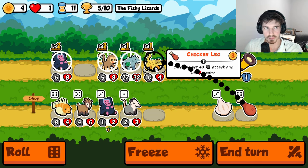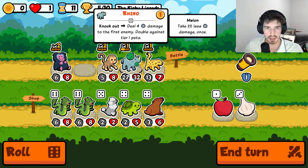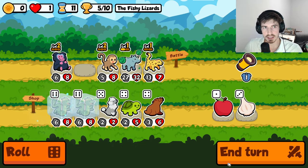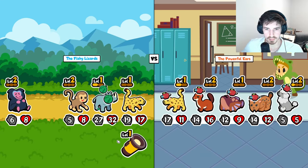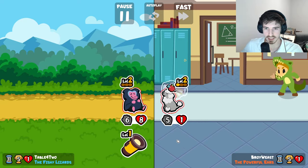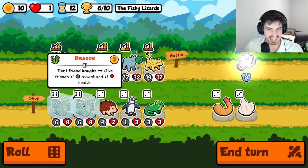Honestly, let's go leopard — this is a leopard kind of angle, I'll stand by that. But we got these guys. I mean, poodle would be pretty good. With two dragons, that might be the pivot we need. We're alive — just barely.